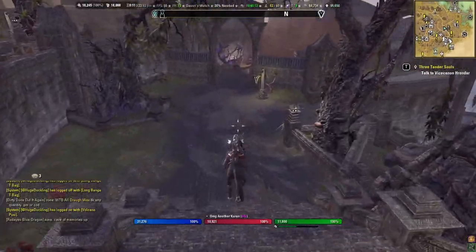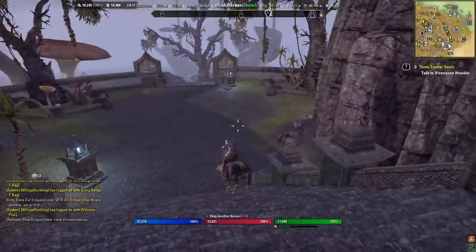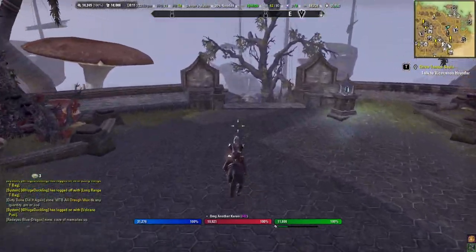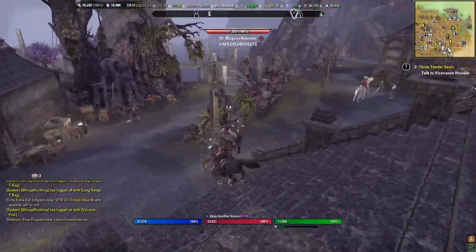Each of the three skills the horse has goes up to 60. Sticking with the one skill a day metric, that's going to be 180 days to max out your horse, assuming you don't get any riding lessons from crown crates or whatever.